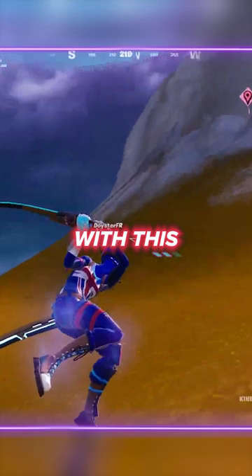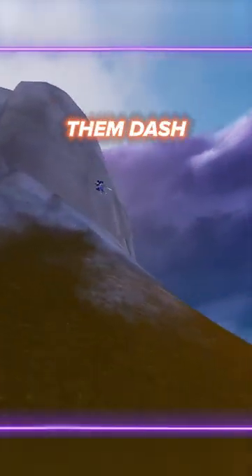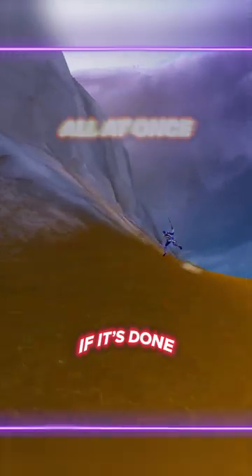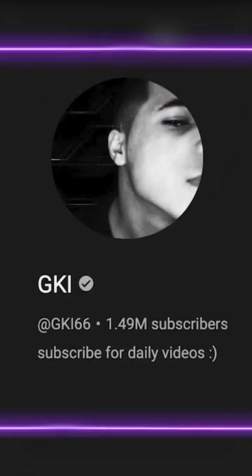Meanwhile, you can control your teammates with this trick. Get your teammate to use your knockback slash on the side of a hill, then have them dash, then slide down all at once. If it's done correctly, your teammate will get stuck and be unable to move. Credit GKI.